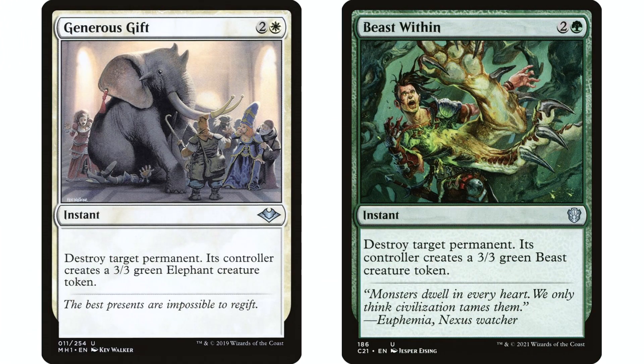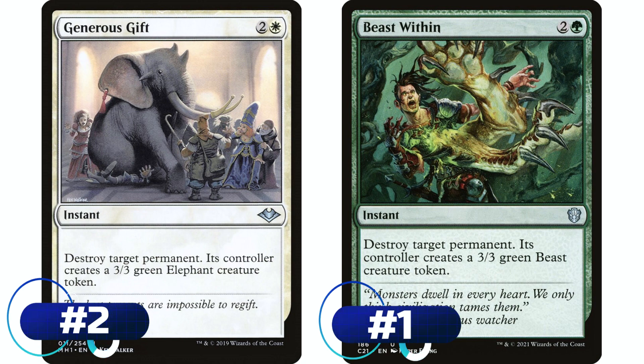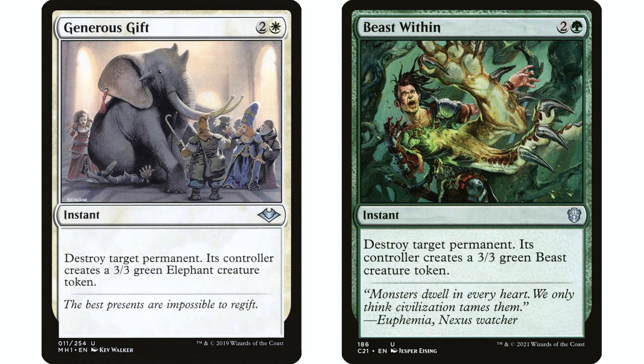Coming in at number two and number one are Generous Gift and Beast Within respectively — I'm cheating a little because these spells are essentially the same. Generous Gift is number two and Beast Within is number one for a very specific reason: color. Beast Within is more important in the format because it is green. The only difference is you're giving your opponent a different token, but it's still a 3/3. Three mana instant speed to destroy any permanent is exactly what you want, and giving them a 3/3 is nothing.